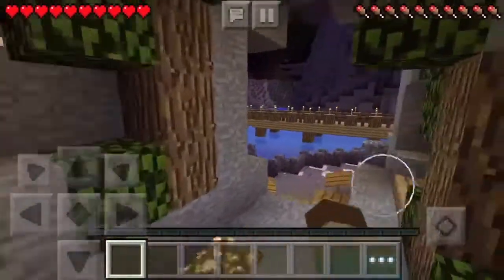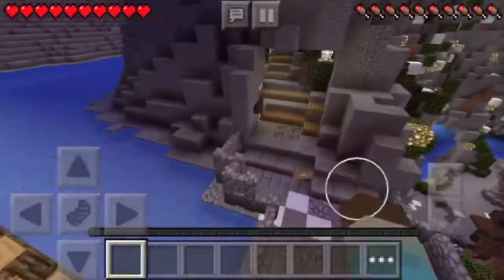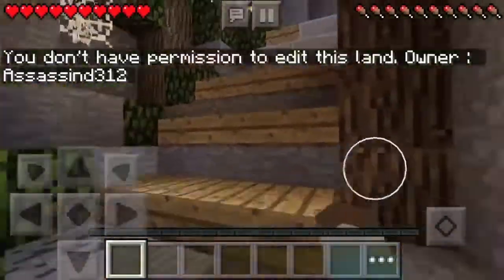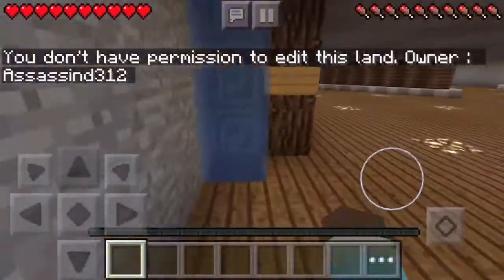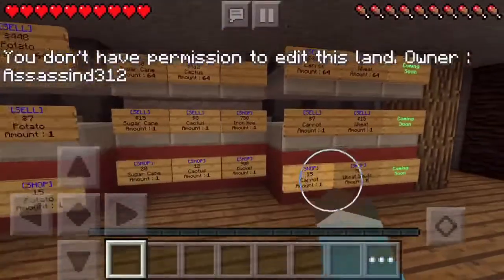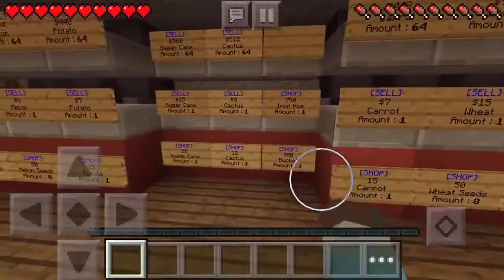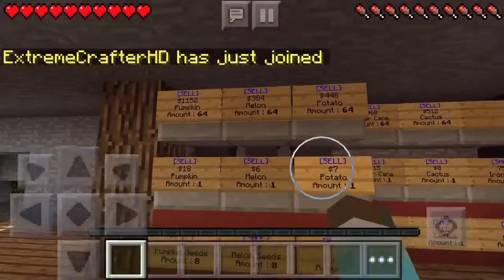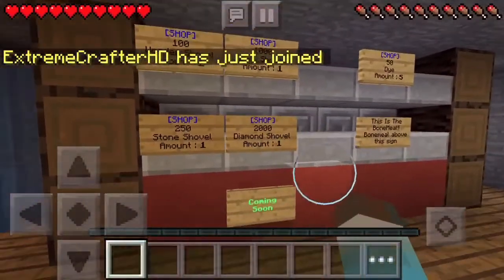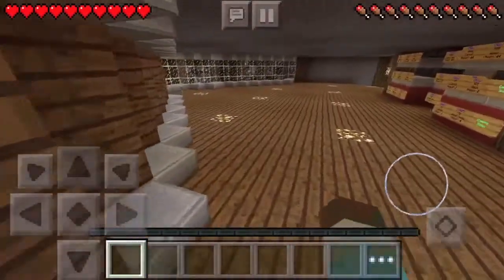There's a little bridge over here — I think this is the farming area. Here we go: this is the wheat and farming items section. We've got carrots, some things coming soon, and you can sell things here too. There are also shovels and bone meal — which is what I accidentally bought earlier.